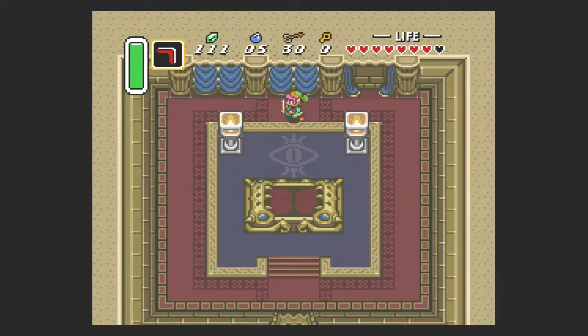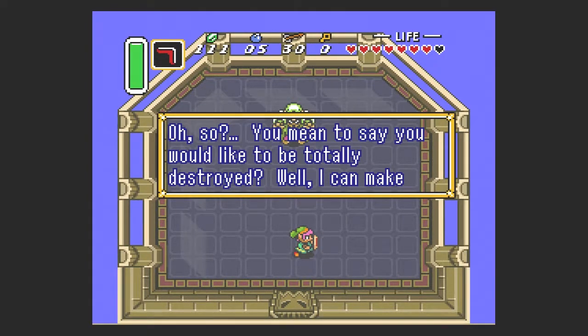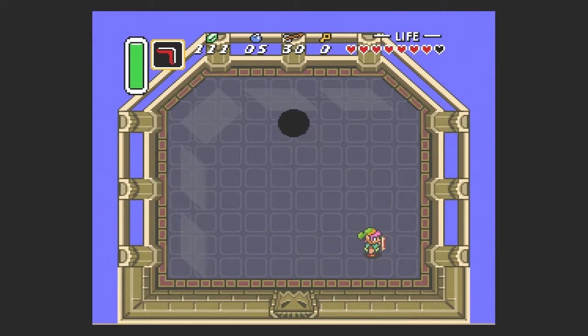Let's look behind door number one, door number two — the winner. Agahnim says: 'So you mean to say you would like to be totally destroyed? Your wish come true.' The trick with this guy is that you have to reflect back what he shoots to do damage to him. You can't hurt him with your actual sword. So if you stay in a direct line in front of him or on the side of him, it will reflect directly back. If you have an angle, it's not going to go back at him.